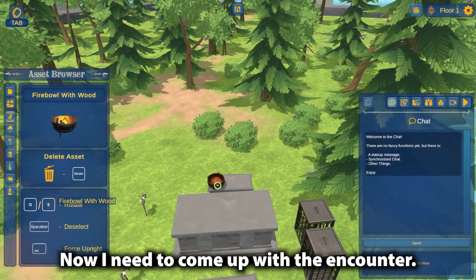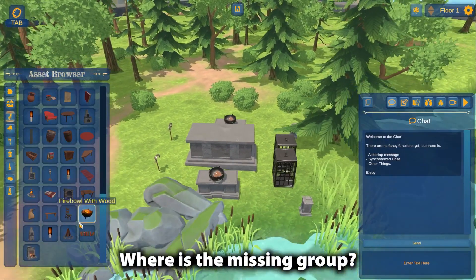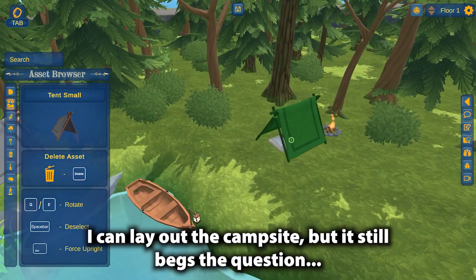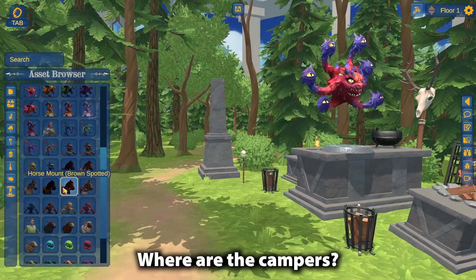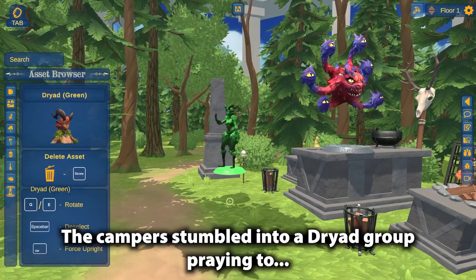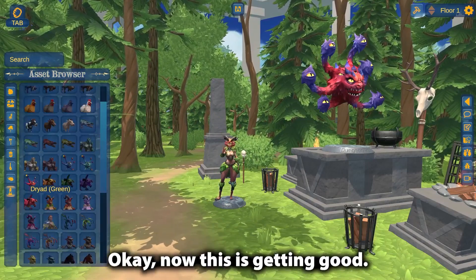Now I need to come up with the encounter. What is out here? Where is the missing group? I can lay out the campsite, but it still begs the question — where are the campers? The campers stumbled into a dryad group praying to a demon-eyed watcher lord. Now this is getting good.